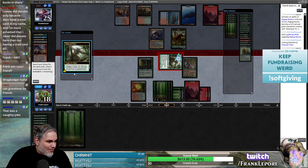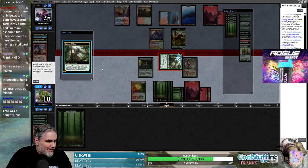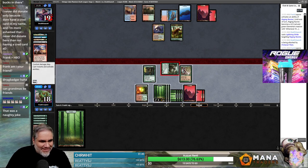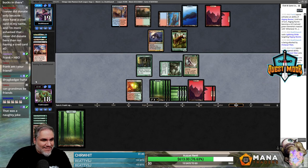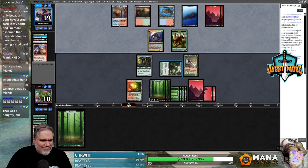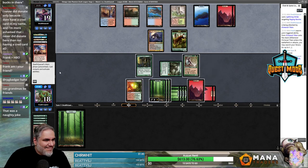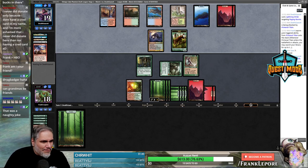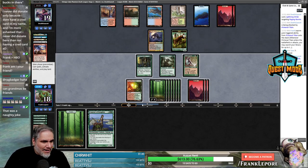Two deer walk out of a bar, one turns to the other and says 'I can't believe I blew 20 bucks.' Oh Jesus. This is a family-friendly stream, Badger. They didn't block! That's wild because I can literally just go block-block — why wouldn't you block Primeval Titan? I'm running out of lands here, man.